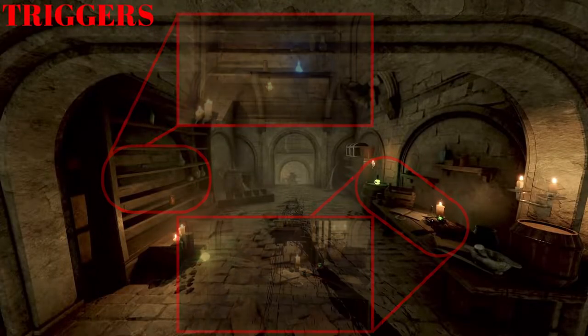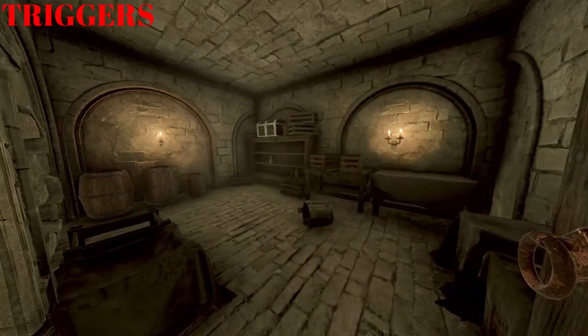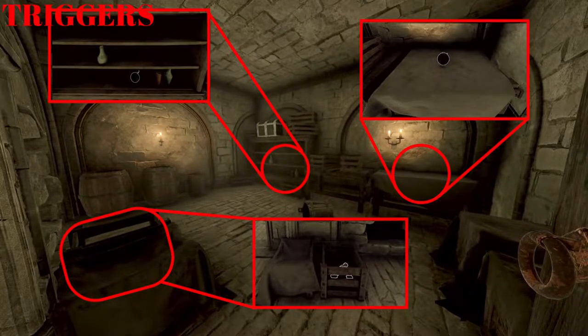Proceeding down the corridor, if you take a right you'll see a door. Through the door there are three spawns inside: you can get some items on the bookcase, some items on the table in front of you, and just to the left in the basket you can get Ravaged Art.